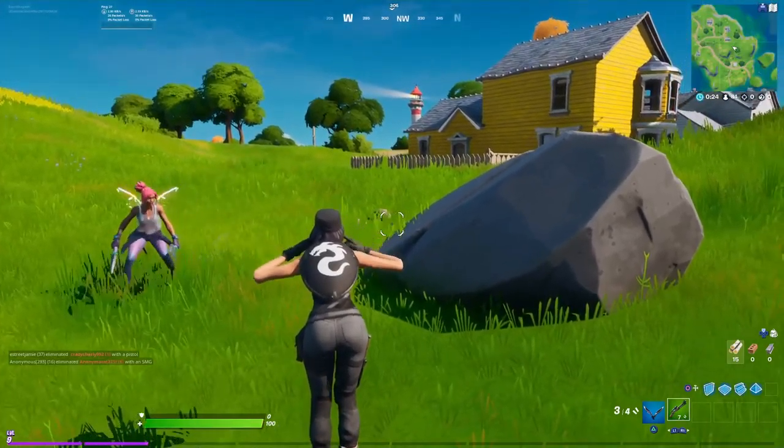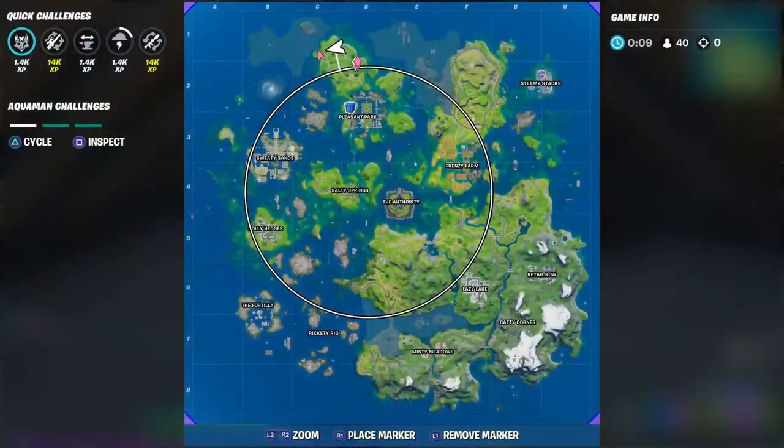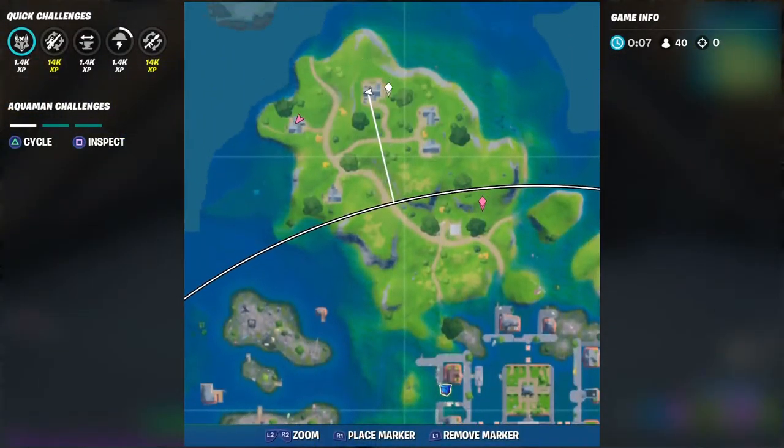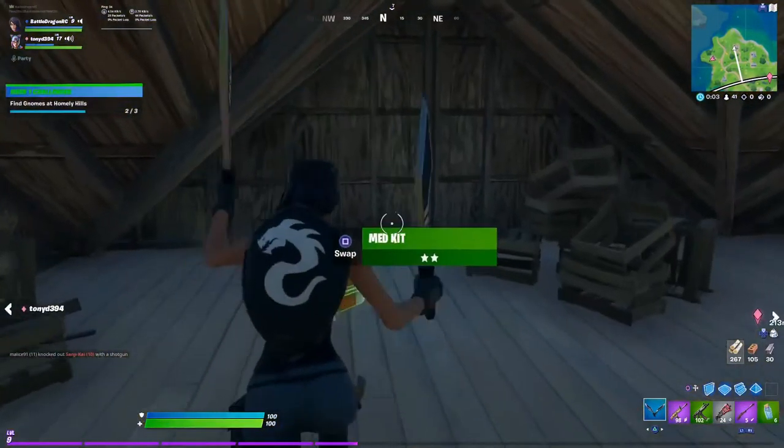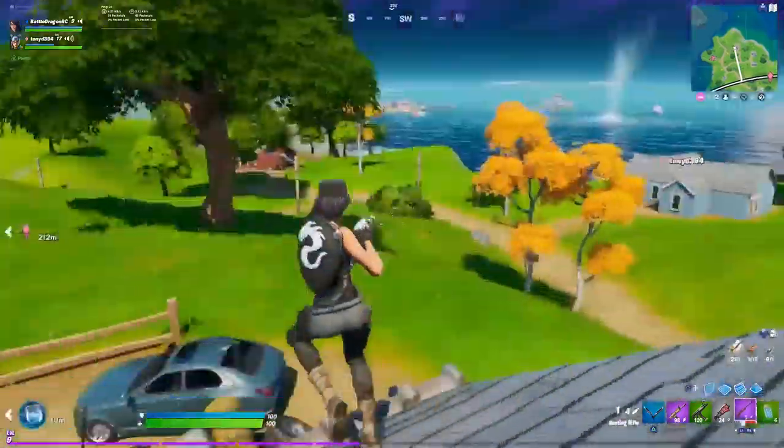This is the first location — it's right outside the yellow house. Now we are going to our second location, which is one of the houses all the way in the back, on the roof.